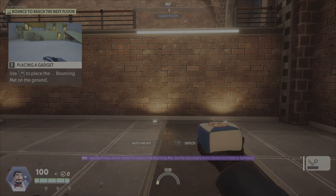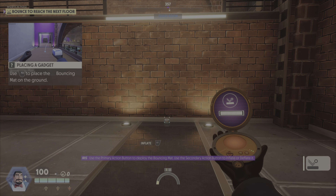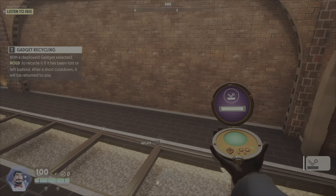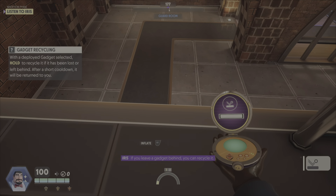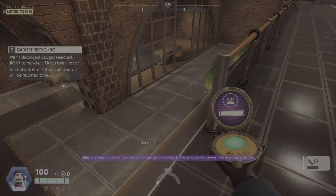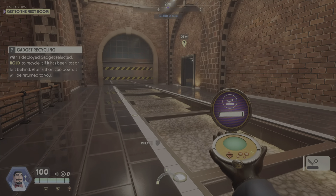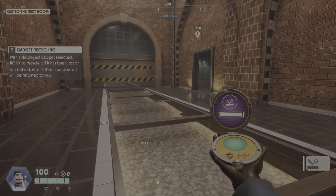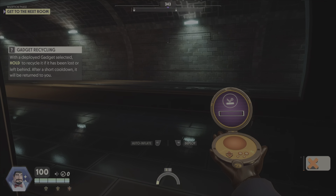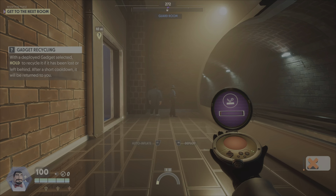The insertion phase will now start. During your missions, you will encounter various locked security doors. To open them, you will need intel. Gather intel by hacking the devices around this room. Three intel acquired — you can now open the security door. Staff level doors lead to a staff room. To blend in, you will need a staff cover. To change your cover, walk up to a staff worker and interact with them.